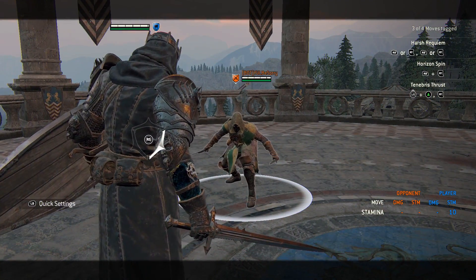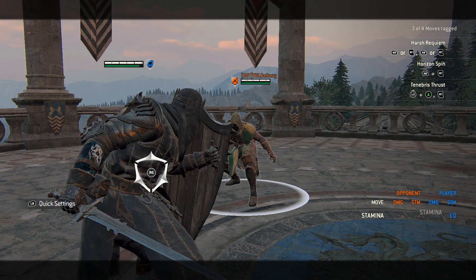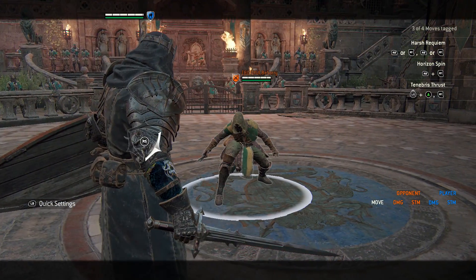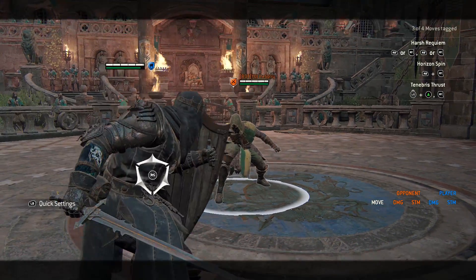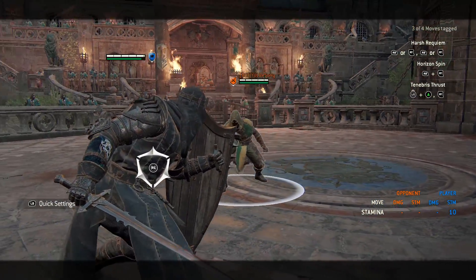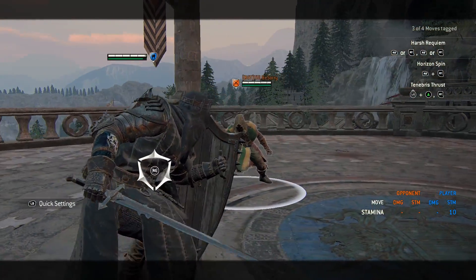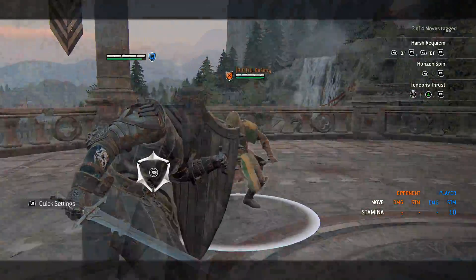As I mentioned in the frame check video, it takes 200 milliseconds to enter Bulwark Stance from neutral. You can move while sitting in it — forward movement is slightly faster than side or backwards. An important distinction is that unlike the other full block types currently in the game, this one does not have superior block.